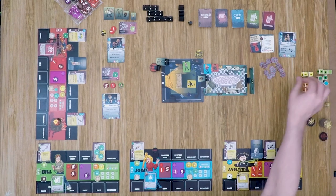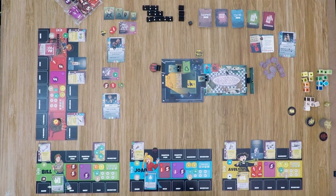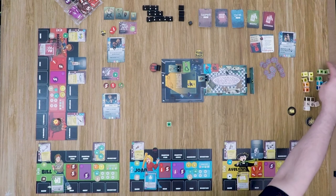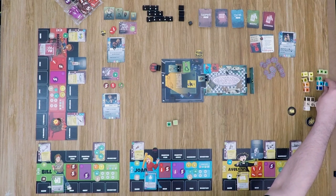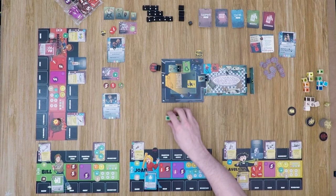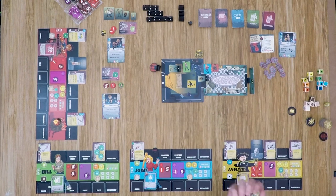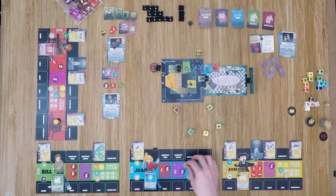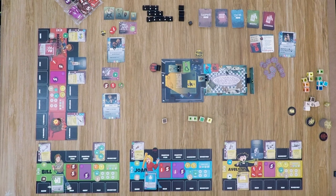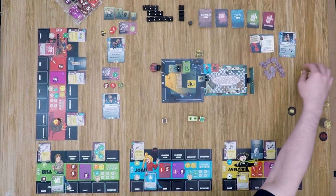The lackey activates, moving next to Bill and performing an attack. He gets dark green, light green, another light green (replacing turquoise), and light yellow damage. Bill rolls his dark brown defense die. Bill rolls nothing on defense, but the lackey also rolls no stars — the attack misses. The lackey would have done 3 damage, so we got lucky.